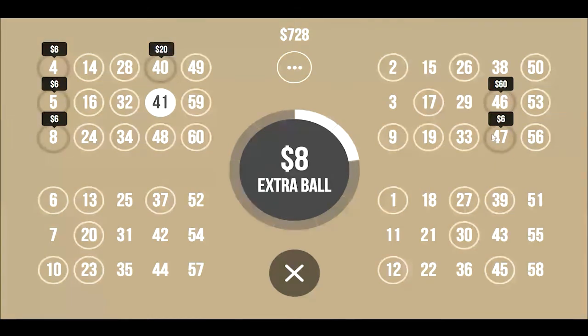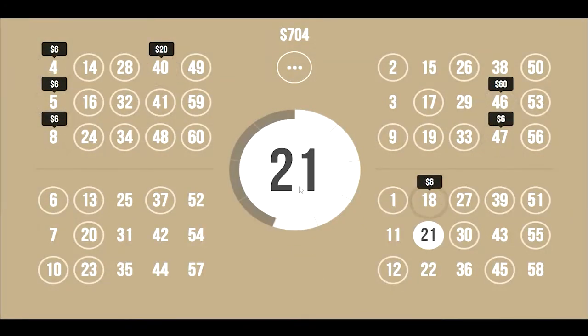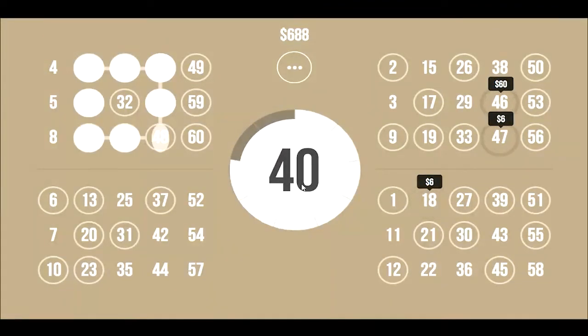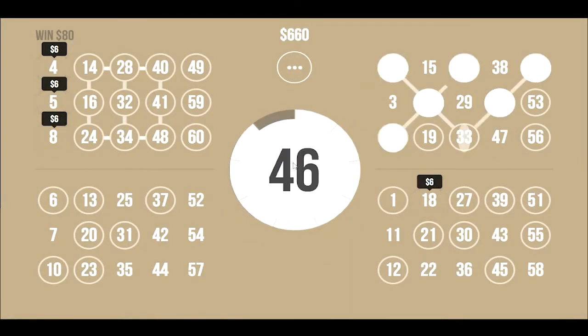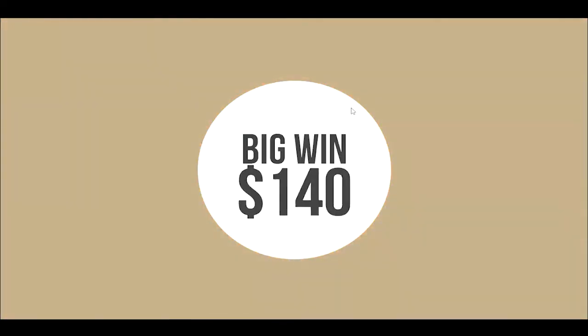We've got a 60 over here and a 6. Something you should have noticed is that depending on how many possible combinations you have out here, your extra balls get more and more expensive as you go on. 55 — no good. 51 — no good. 21 — no good. I should have stopped buying extra balls quite a while ago. Although then we wouldn't have won this 60 bucks. Oh — 80! So okay, maybe we should be buying some extra balls. Another 60 — nice! We ended up pulling off 140 bucks with that game.